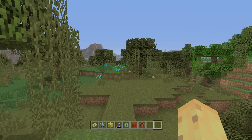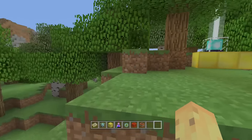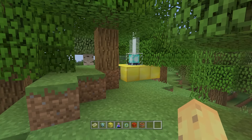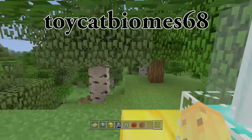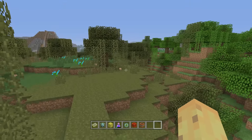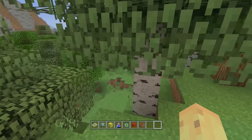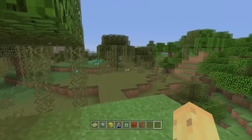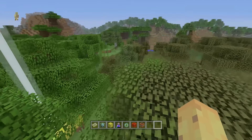The seed is ToyCatBiome68 — I'm about 99% sure that's it, so it's the seed on screen right now. Just in case it's not, check the description. If you type that in, you'll spawn in this forest. I was disappointed at first because it's a forest from before the update next to a swamp, but it actually turns out this has a bunch of really cool things, including the ice spikes.